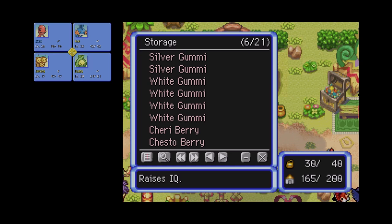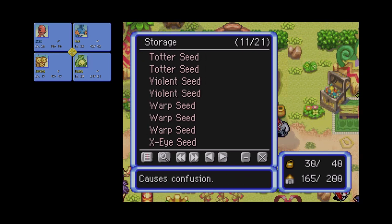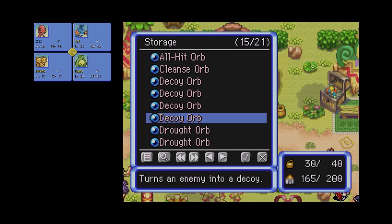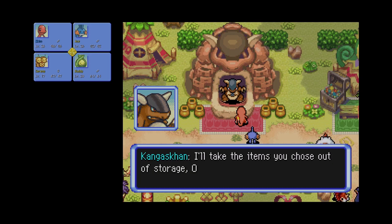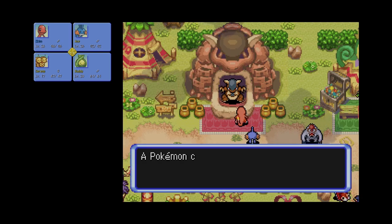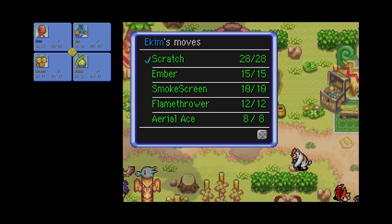The thought process is we have so many silver gummies we really need to get someone with Steel typing so we can get rid of them. We've got the cross-eyed seed, the decoy orb — I want this — and a faux hold orb plus a petrify orb. I also gave myself the Aerial Ace TM, because while I intend to use it, not off screen. So here's the question: what do we want to get rid of, because we only have four moves.